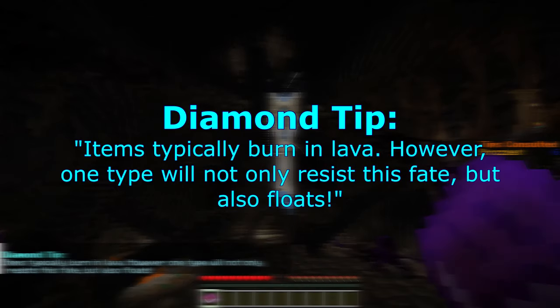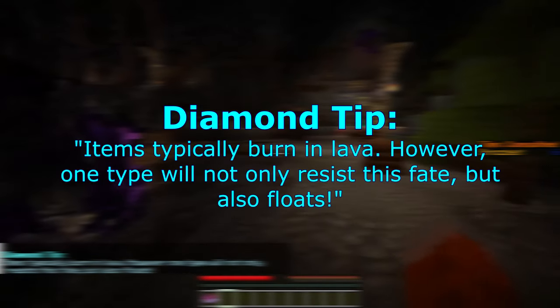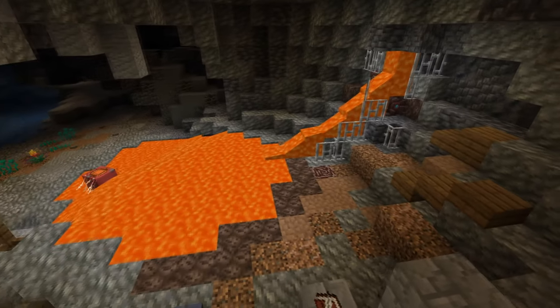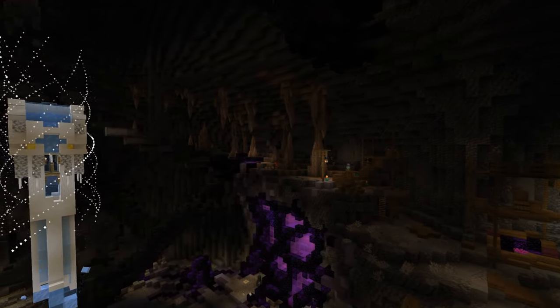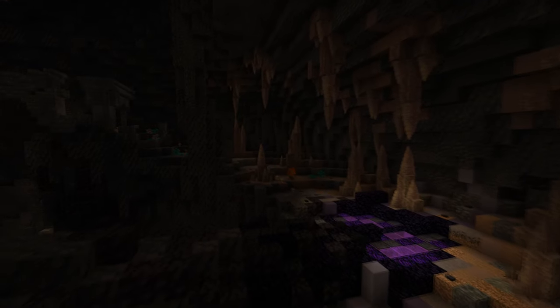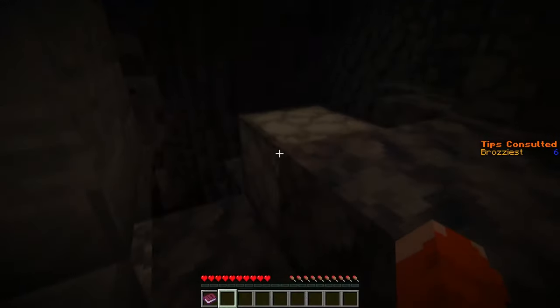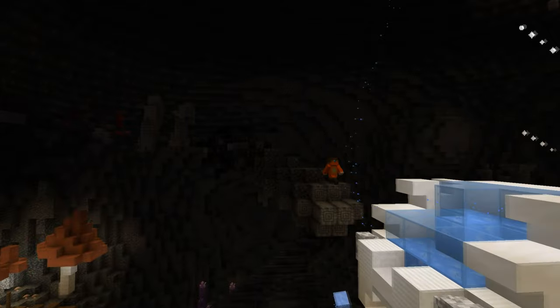The diamond tip informs the player that certain items float in lava and don't burn. Players may have noticed a smithing table, ancient debris, and a smithing template pointed up near the lava pool — the item in question is netherite. There are two locations you can find it: one is at the end of the semi-circle path past the dripstone, amongst the ruins in a dropper. The others are on the upper level past the central nail, also in a dropper amongst the ruins.